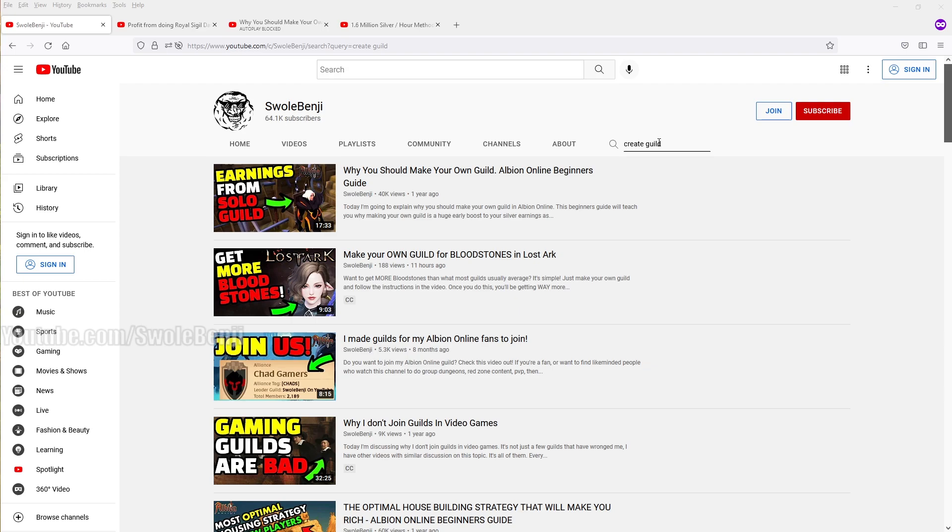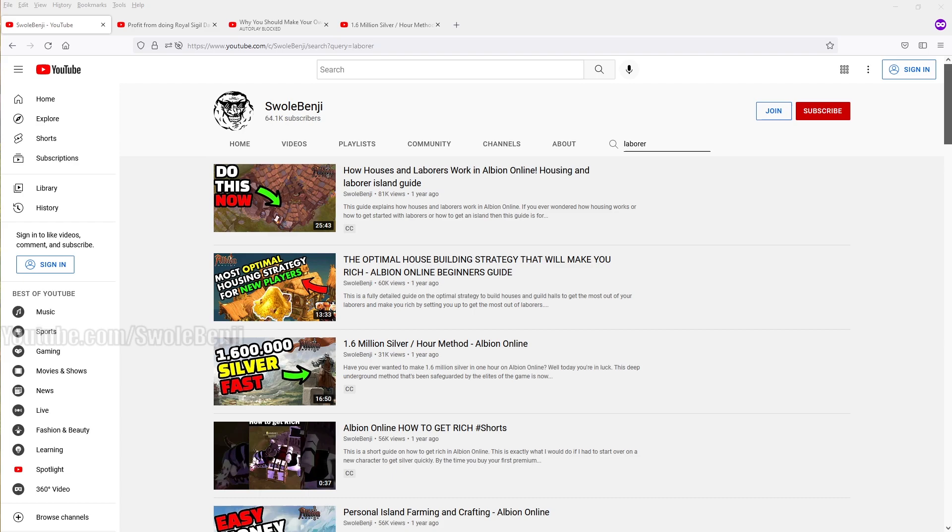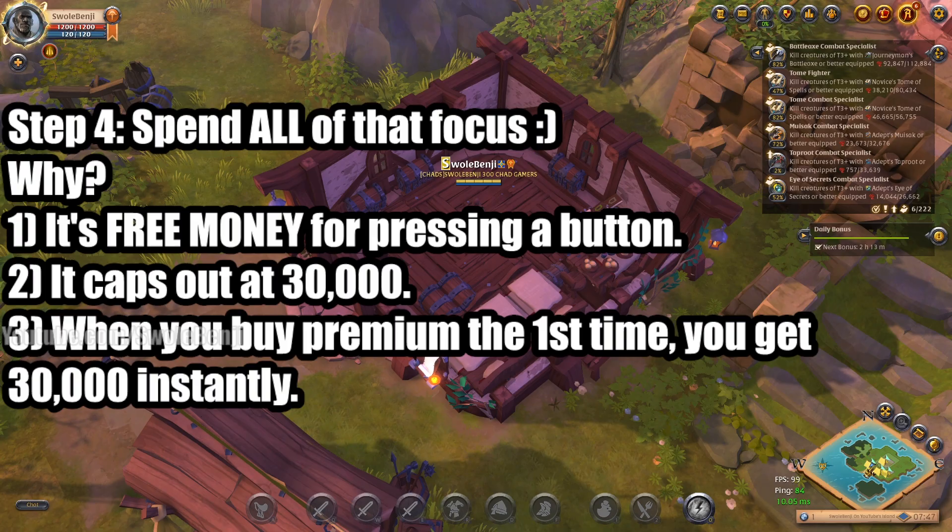Search 'create guild' on my channel to find the Albion Online beginner's guide on why you should make your own guild and fill it full of laborers. For laborers themselves, search 'laborer' and you'll find two videos: one on how houses and laborers work, and another on the optimal house building strategy. Using your guild island lets you build a guild building, which is much cheaper than multiple houses and cheaper to furnish.